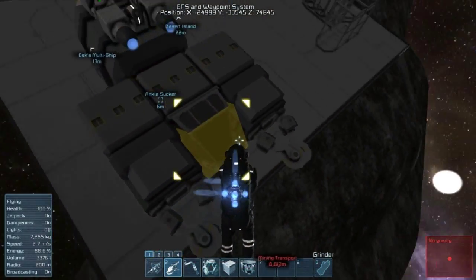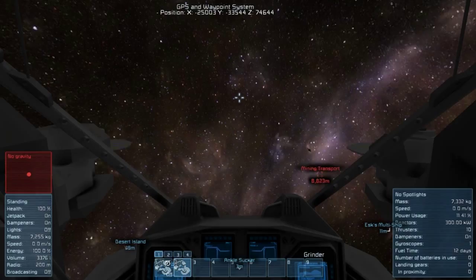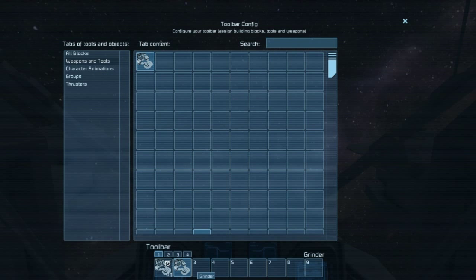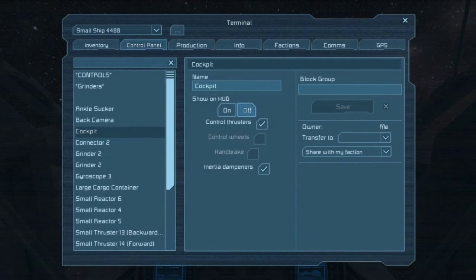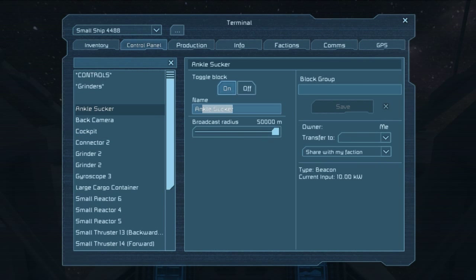Alright, let's give her a spin. I've got it set up for the weapon choice to where you can hit your left mouse button for the grinders, which is number two. How you do that is you hit G for the G menu, go to weapons and tools, right click, and that'll put it down in the bar for you. I've also got a group set up so you can just hit one and turn them on. We need to rename this though — for this map, ankle sucker ain't gonna work. What shall our name be? For right now it'll just be 'grinding ship.' If you guys have a name for it, let me know in the comments and we'll switch her up.